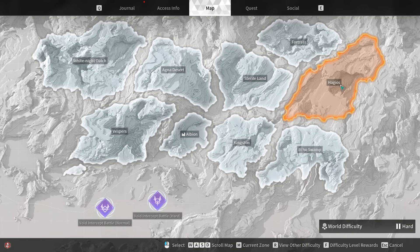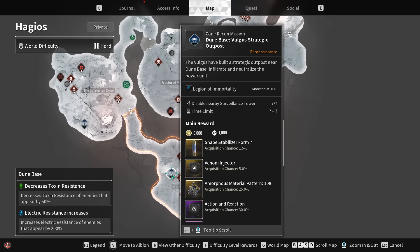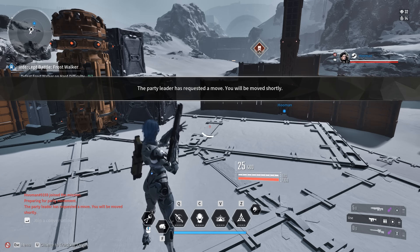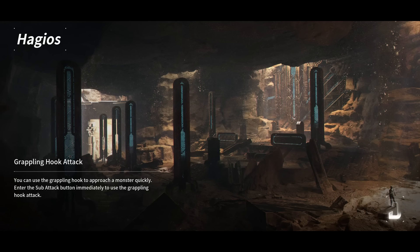Next we're going to jump over to Hagios, go all the way down to the Dune Base, and go for this strategic mission here. Just like the one we just did, you do not need to do the additional stealth mechanic for this one because it drops as a main reward.